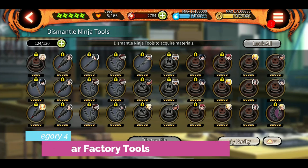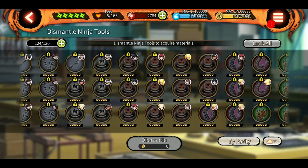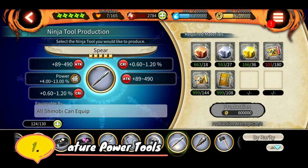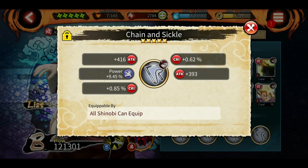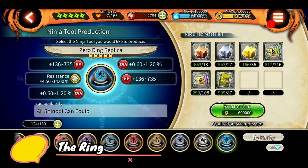The fourth and final category as of now is the five-star factory tools. There are a lot of five-star factory tools but only some of them are worth making. First are the nature power tools — these are a better version of kunais. There are all five nature tools: lunge, release, manipulate, annihilation, and impact. Try to make at least three or four of each nature. They are very good for SAM and high-damaging defenders like Kabuto and Konkuro because along with the attack they also give a good nature power boost.